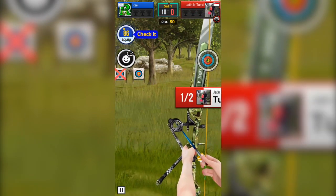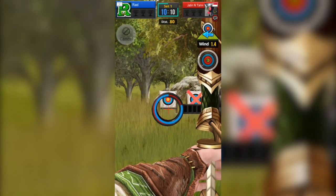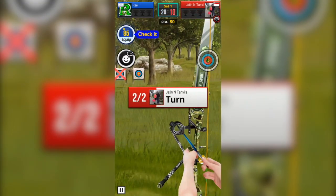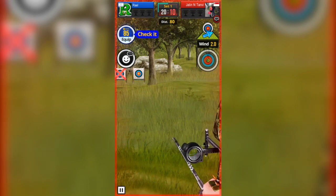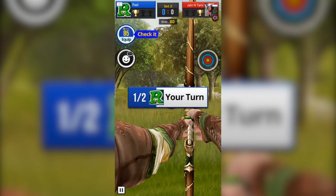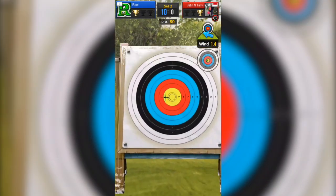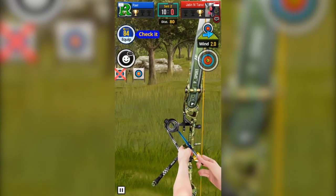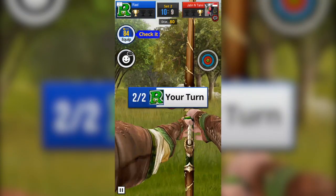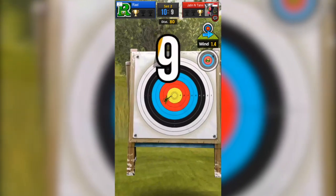In the first round I got 10, my opponent also got 10. I check the wind — 1.4 from right to left — setting the angle, releasing my finger in the right spot, and beautiful — we have 20. Going for the second round, let's see my opponent finish the first round. He also plays good and we are even 20-20. By the way, when you go to high rooms, those players know how to play and have good equipment. In the second round I'm first to get 10, then my opponent has 2.0 wind from left to right and gets 9 — that's a good advantage for me.